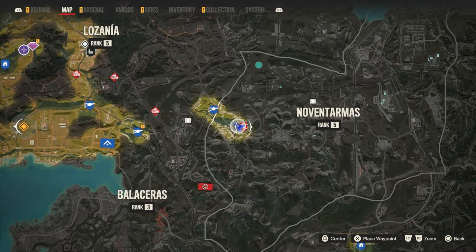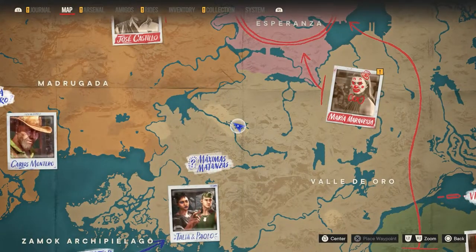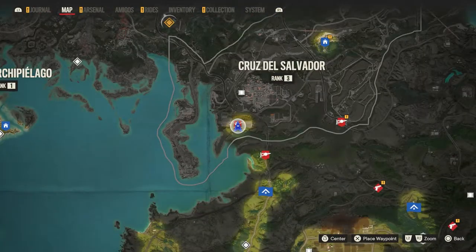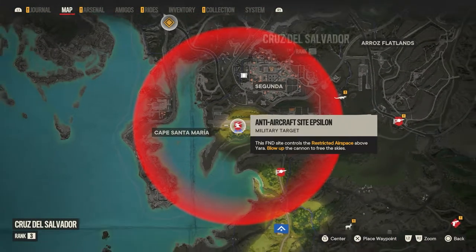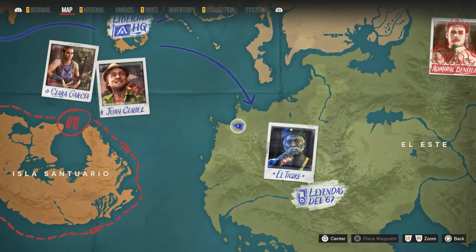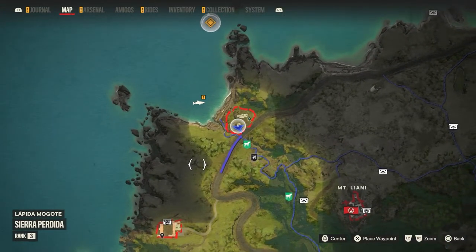Moving back into the heartland in Novantamas — I probably butchered that. We've got a beta site right here. Number eleven is right here in Cruz del Salvador, down right below the town of Segunda — I think it's actually an airport. Number twelve I already destroyed so it's not on the map, but it's in El Tigre's territory, the Sierra area, over here by the coast at this little base.